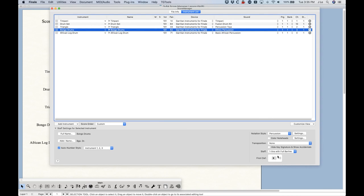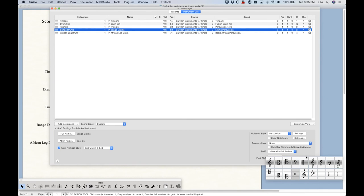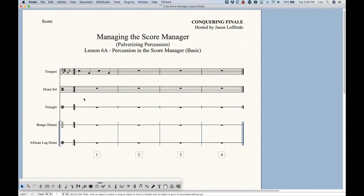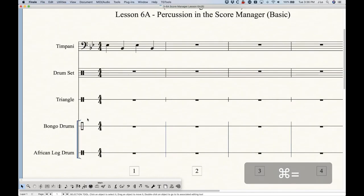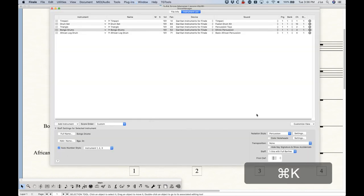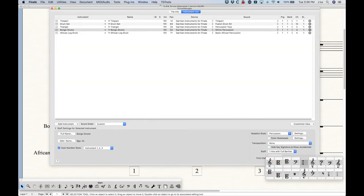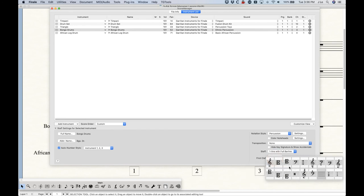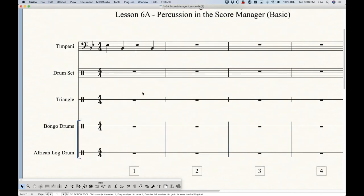The last option is the Clef. There are two percussion clefs set up in Finale by default: the standard percussion clef, and an alternate version — a rectangle shape — giving a different style of clef. Both are available. If you don't want a clef at all, you can choose the blank clef so that no clef appears for your bongo drums. A few different options there. The standard percussion clef is probably the more common choice these days.